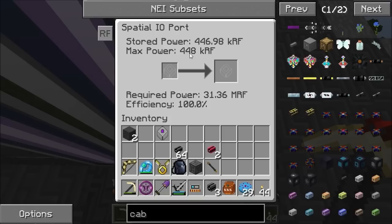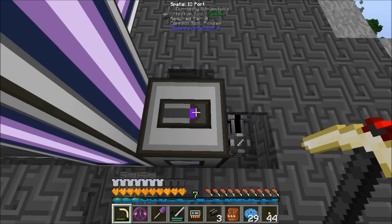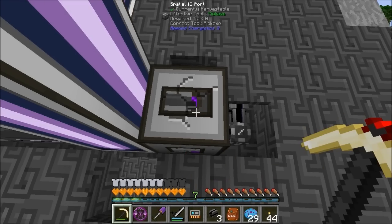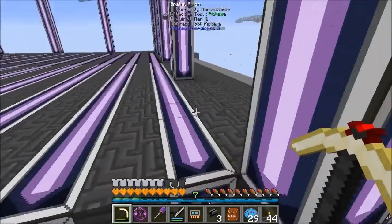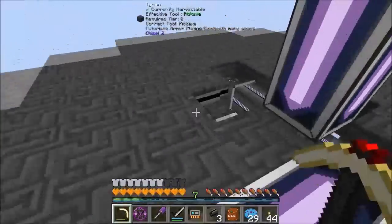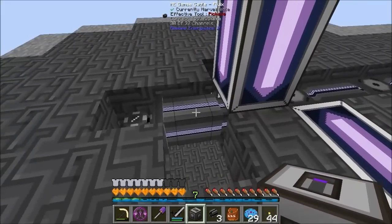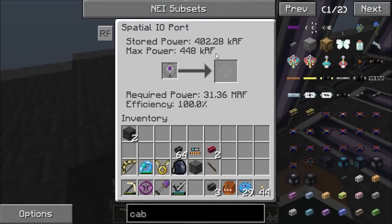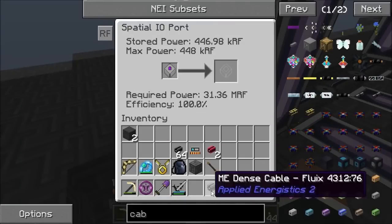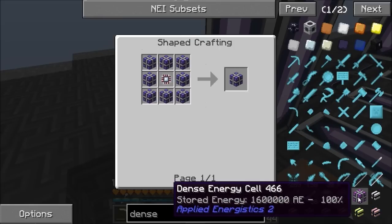The issue is each controller only holds 16k RF, so I haven't got a full capacitor bank yet. I'm going to fill the whole thing up and make all the rest of the controllers. I want the dimensional transceiver right in the middle of this structure - it's hollow underneath because we're going to have some P2P banks underneath. The power from all of them is going to be nowhere near the amount we need.